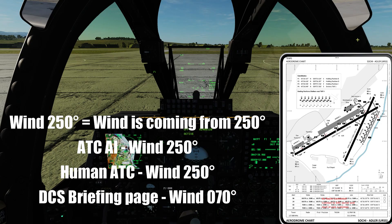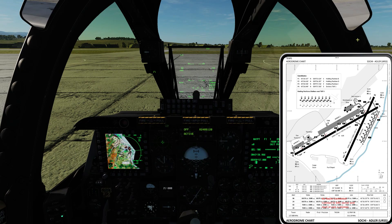However, if you look into the mission's briefing, that is flipped by 180 degrees. So, once we are happy with our own loadout and weight and we are positive on which runway to use, we are going to take a look at the aerodrome chart which is currently provided in the kneeboard.